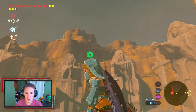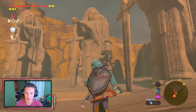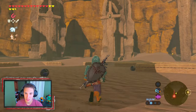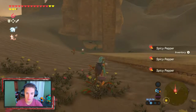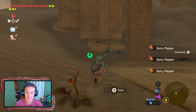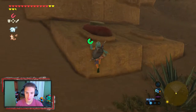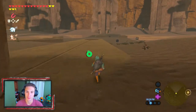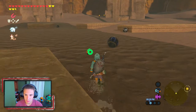We finally made it — probably should have just rented a sand seal, but we're at the East Gerudo Ruins. Look at these statue pillars, they're glorious. There are metal balls here and we have to place each ball with the matching statue — they all have symbols on them. Once all the balls are placed correctly, a shrine will pop up. We check out the symbol on the first statue — it's a water droplet shape, so we need to find that ball.